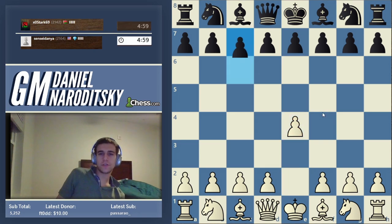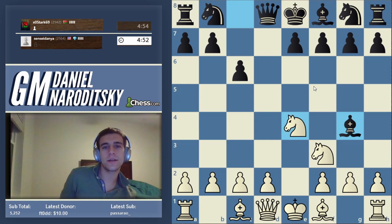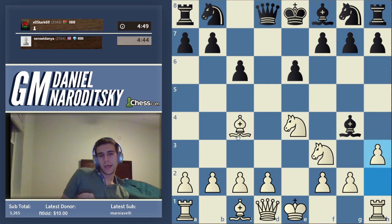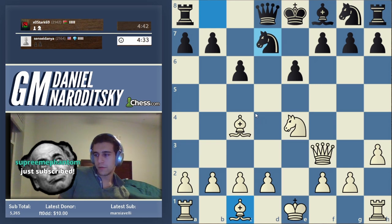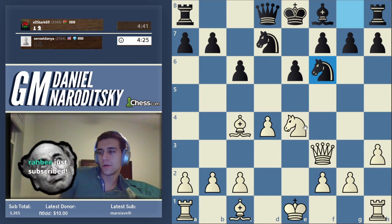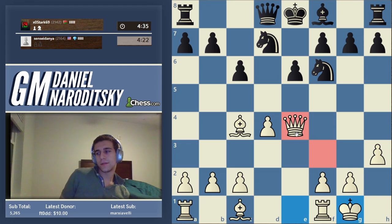Let's play another e4 — Two Knights Defense against the Caro-Kann, which is a thematic way of responding. Let's go bishop to c4. White's play is very straightforward — we simply develop. He takes, we take back, we have the two bishops — quite nice. Now we need to get our king safe and develop. We want to prevent an annoying idea: d4 to stop Ng5. Let's castle — we don't have to worry about knight takes d4.